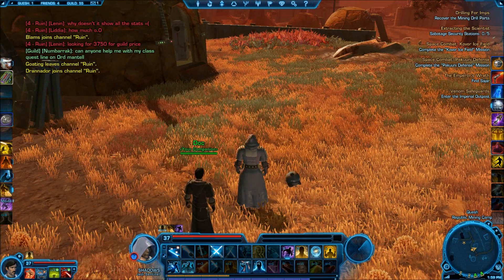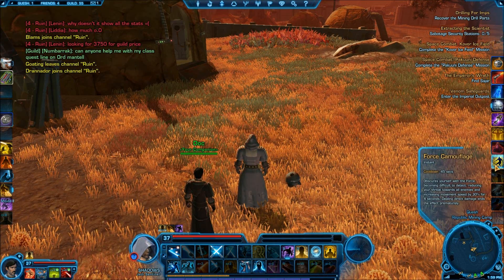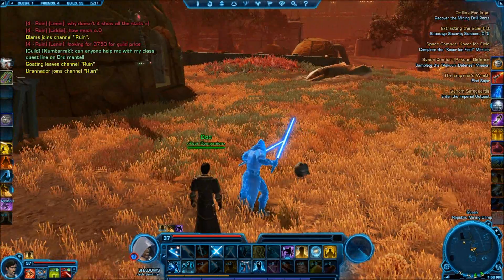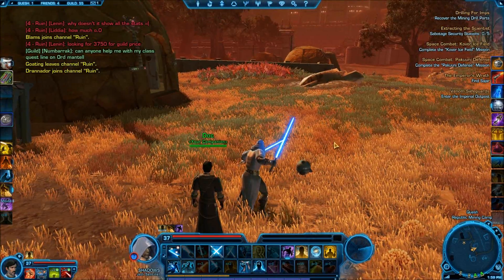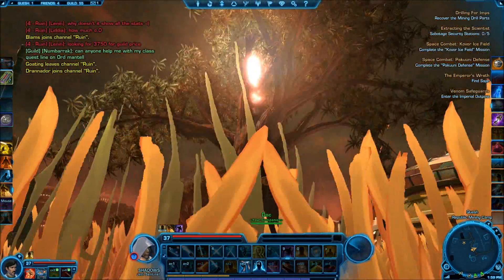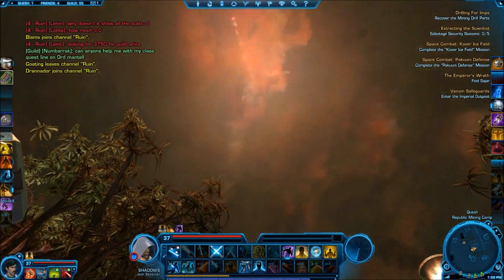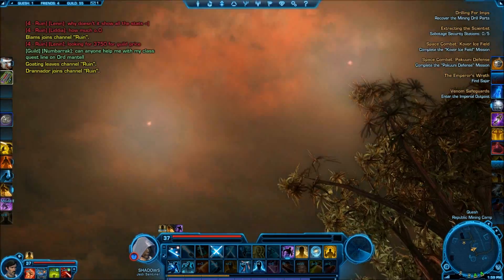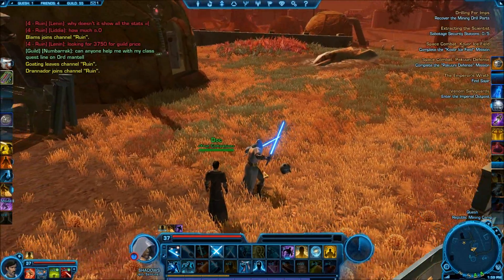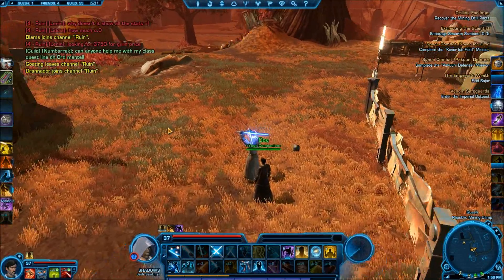I did get the digital deluxe edition. With this deluxe edition they gave me a few different things I really enjoy. You have the flare gun here — let me shoot the flare. There it goes, boom, kinda cool, and it just keeps going. You work on your social points and you get this Republic Social badge, which does a little effect.